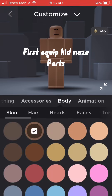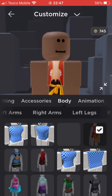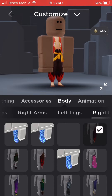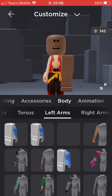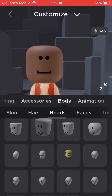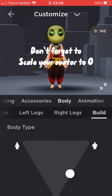First, equip Kid Neza parts. Now equip Junkbot Head. Don't forget to scale your avatar to zero.